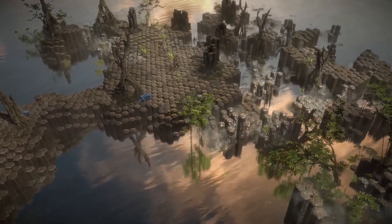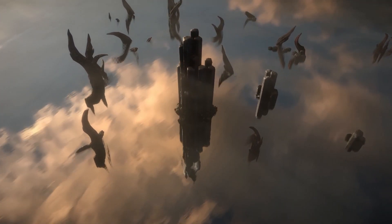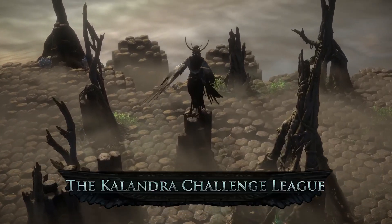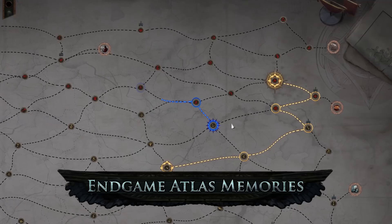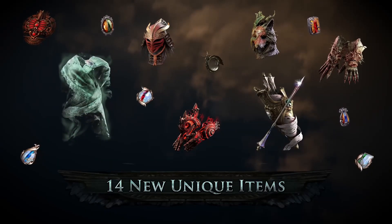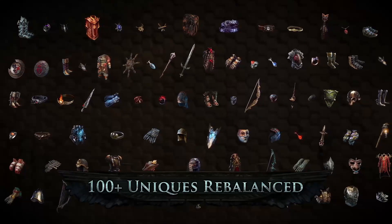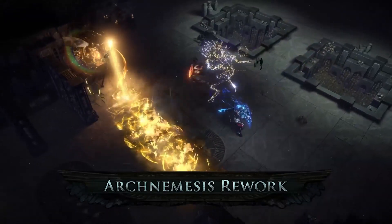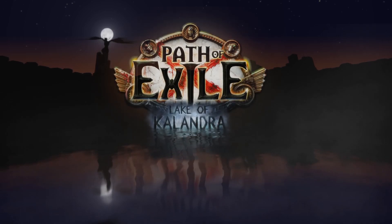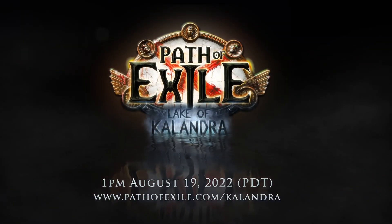Those are the five builds I recommend for 3.19 Lake of Kalandra League. This league is going to be very fun — a lot of what was meta in 3.18 is still great in 3.19, plus there are changes to uniques that could really shift what builds are super meta. The Mirror of Kalandra mechanic where you can double rolls on jewelry and negate other rolls looks really interesting for crafting insane gear. I hope you're excited for this league too — I can't wait to see you guys in the next one.